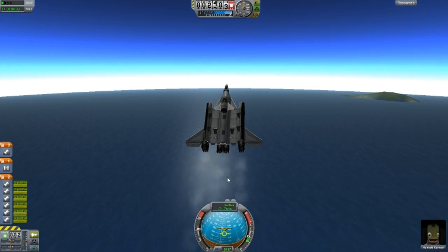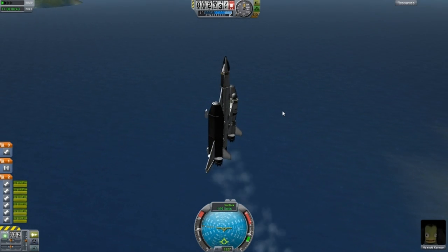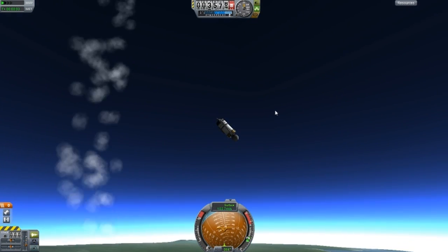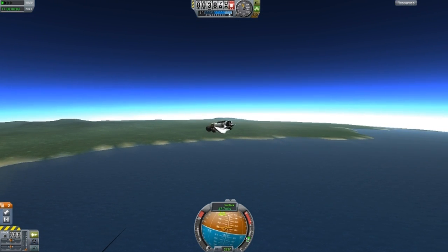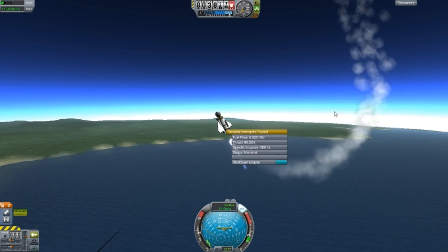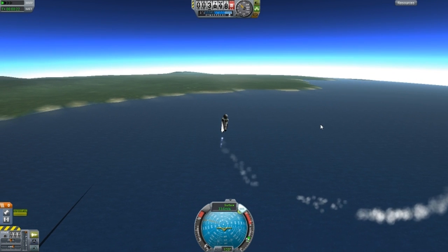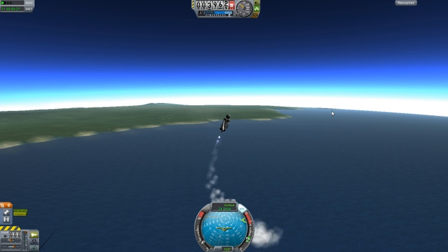I'm going to test that part out again because I had a lot of problems with controlling it. We do have SAS on it, so spacebar — nothing smashed I don't think. We need the top part to be pointing upwards, and then I have to manually activate the engine. Are we going up? Hey, nice — so far so good, looking good!